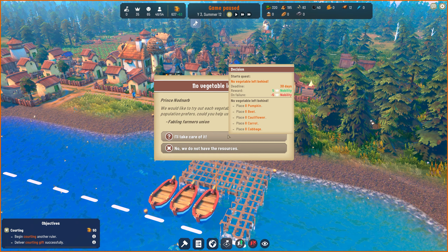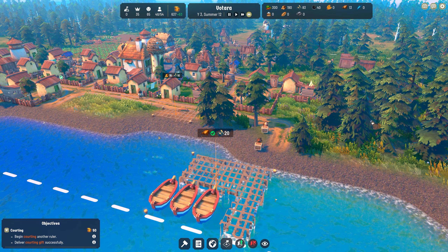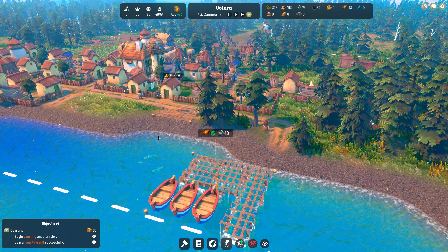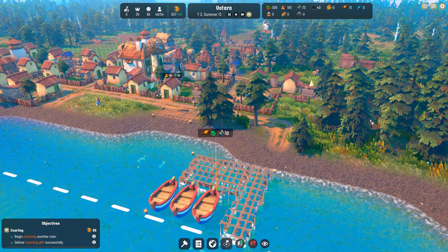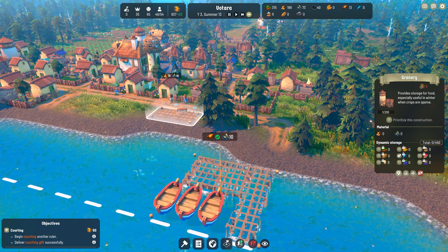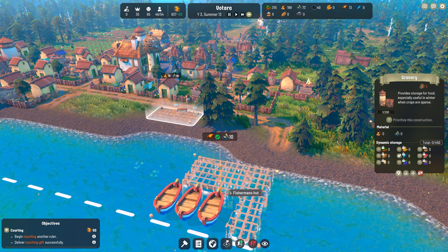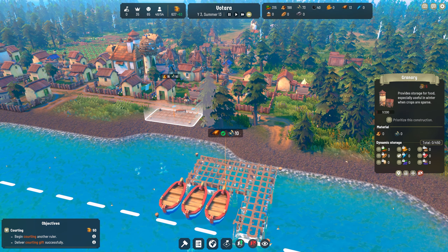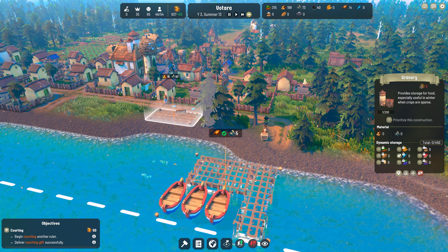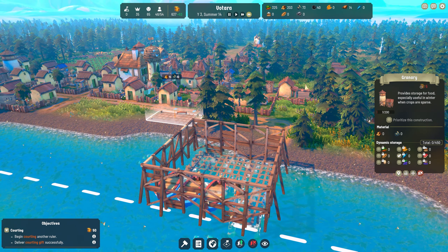One of them wants something, but that would require me building three more farms or changing out the crops that are there, and I'm not going to do that. So we're just going to say, nah, thanks, not really my jam. I would like to move this granary - we're going to move it after we place it, see if I can't get it over this way a little bit closer, that way they don't have to walk as far to drop off their fish. Not that it makes a huge difference, but I'd like to ensure that's not going to be an issue.